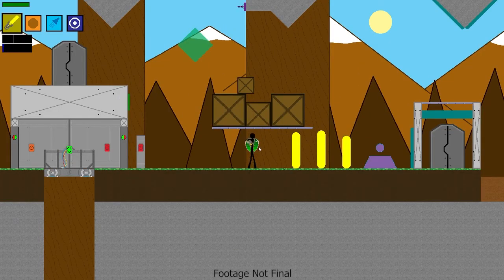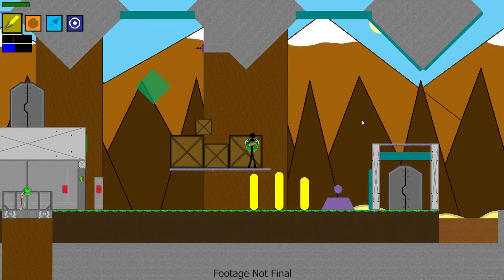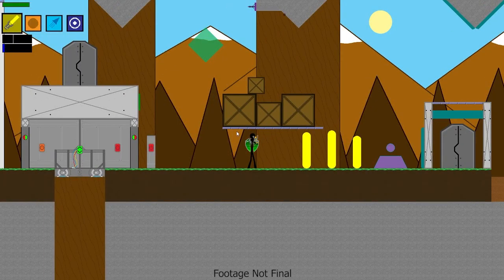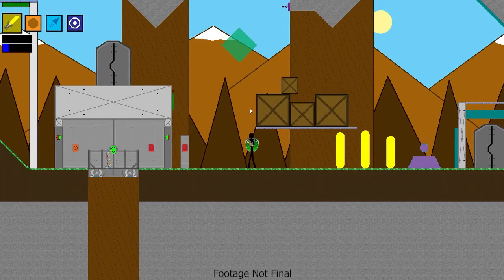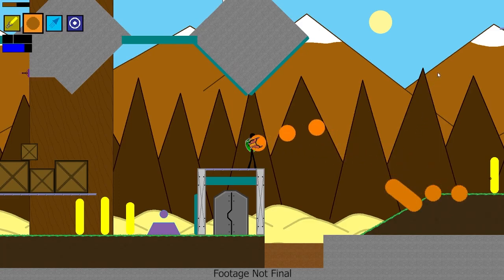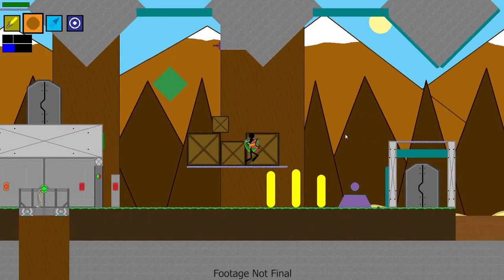The next thing I have to show off is player death — I've finally implemented death. So if I walk over here and use this device, you'll notice my HP just goes out and then the player dies. If the player dies, there are hidden checkpoints that they'll respawn at. Basically, any progress the player has made will be rolled back. So if I kill this enemy over here and then die, I need to watch that HP.